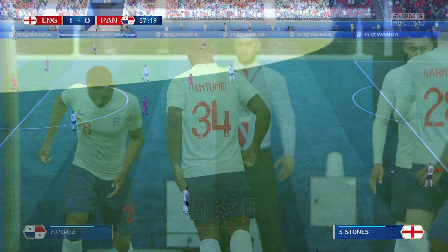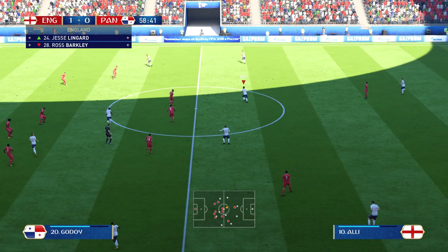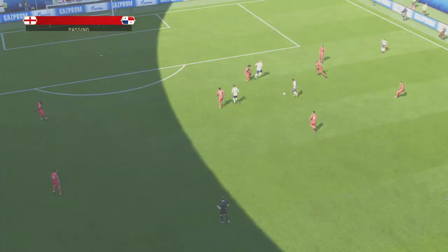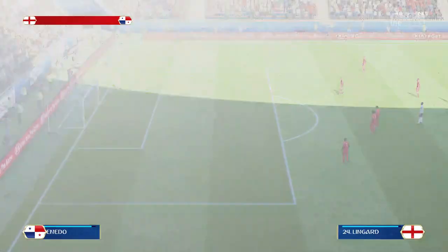Luke Shaw gets the ball. Here's Lingard, Dele Alli, Kyle Walker bringing it forward. Can't see anything with the two bright shadows. A chip over the top — I don't know who's there but it goes out. I think that was Lingard — I thought he was going to head it but he used his left foot, didn't make good contact. Should have done better.